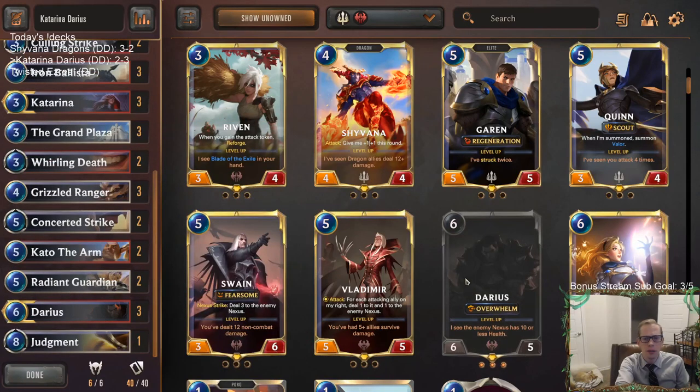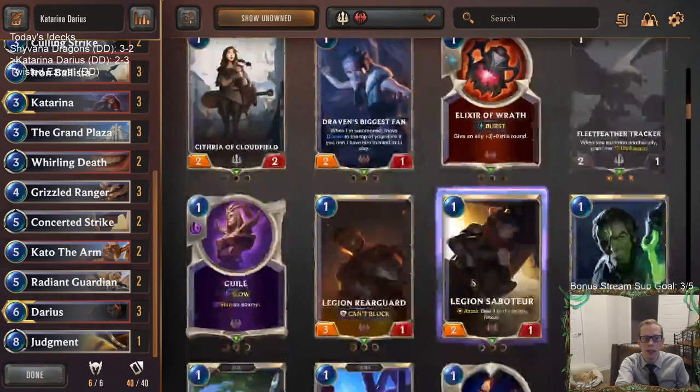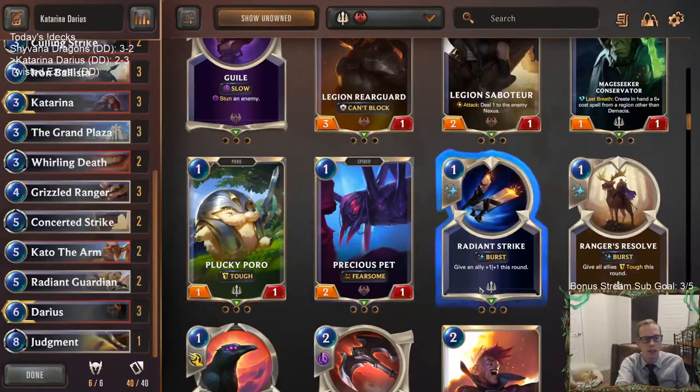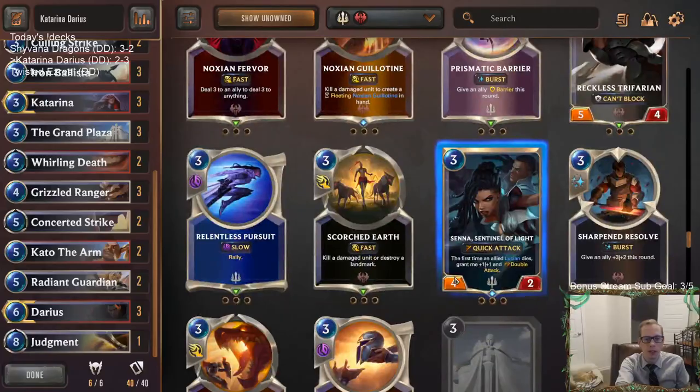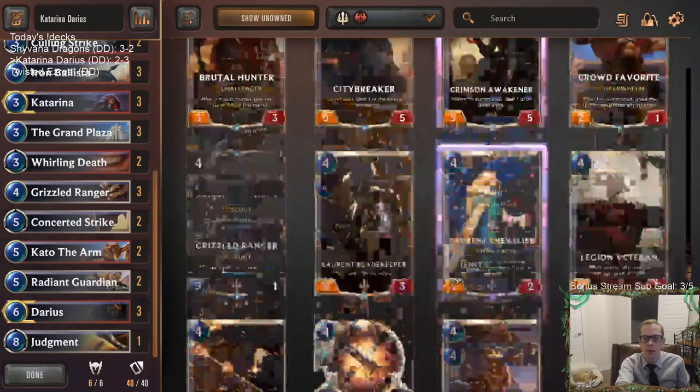Kato, Judgment — those cards didn't look so great. But Judgment's a high-variance card; that's why it's just a one-off. There are times Judgment can win you games, but there were a couple of times — our first two losses — where we were just sitting on Judgment and not doing anything.